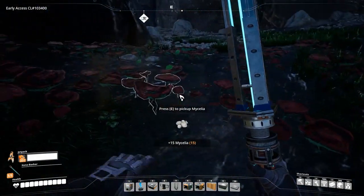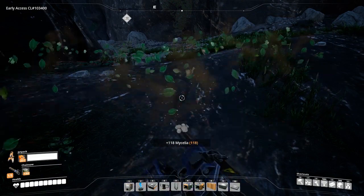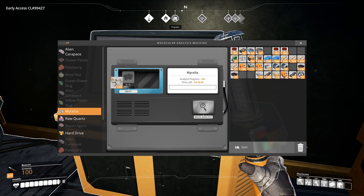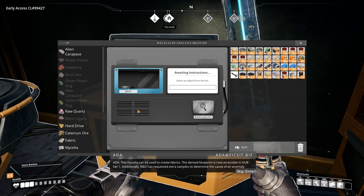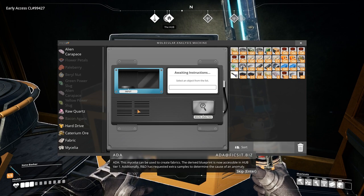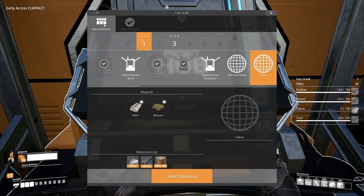Mycelia can be found in caves and resembles clusters of mushrooms. They come in different colours and can be picked up by hand or with a chainsaw. This item also requires 2 scans; the first scan requires 5 mycelia. Mycelia can be used to create fabrics — the derived blueprint is now accessible in Hub Tier 1. Additionally, R&D has requested extra samples to determine the cause of an anomaly. This will unlock the fabric milestone for Tier 1.